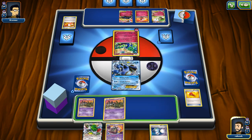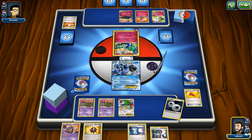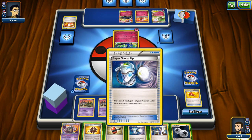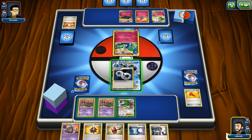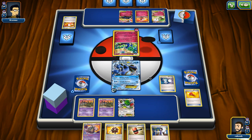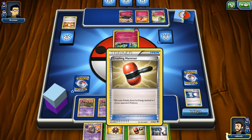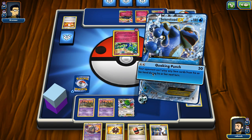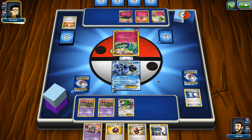We have a Bursting Balloon which doesn't matter too much this turn. I'm not going to play Sycamore - I'm going to item lock my opponent. The question is whether I play the flippy cards this turn or not. We play Super Scoop Up and fail. I also have the Crushing Hammer but I'm going to Quaking Punch here. I feel like playing Crushing Hammer at the right timing is important because if the opponent moves Gardevoir to the front too quickly, we can just get rid of the energy and they get stuck there and can't attack.